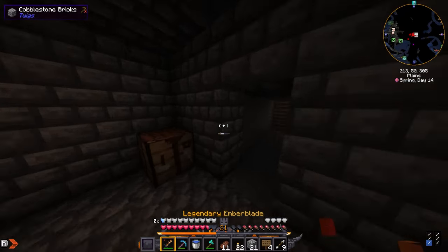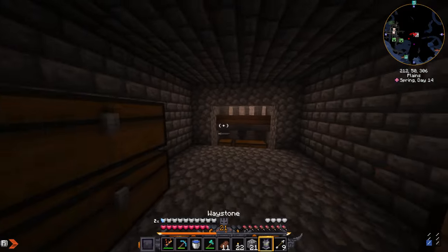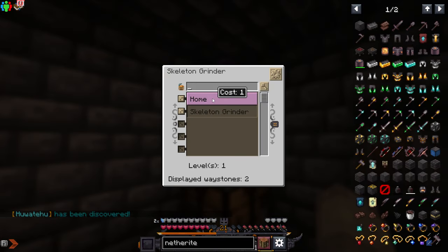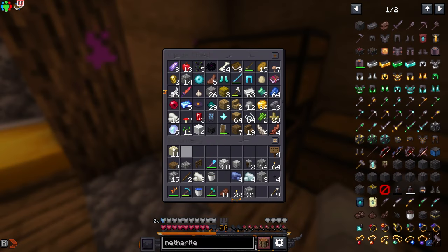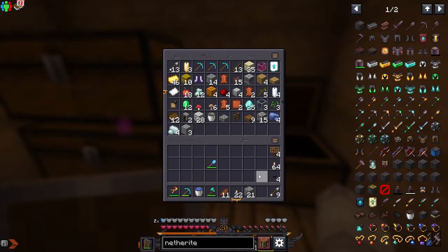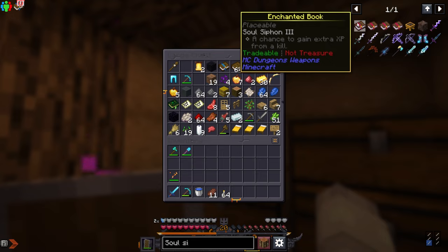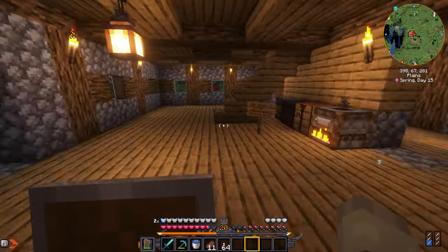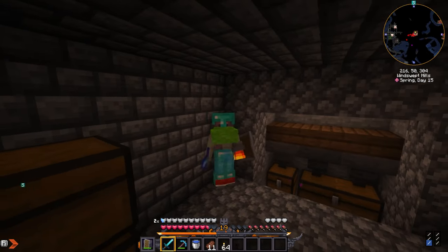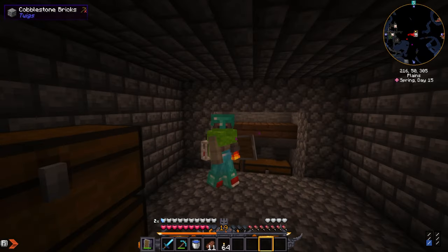I'm definitely gonna use a different weapon because this one's gonna be annoying. I have a waystone so let me go ahead and place this down — I'll call it 'Skeleton Grinder.' Now we can go back home with levels. I'm going to use a soul siphon sword because it gives extra XP when you kill a mob. I'm gonna grind for a bit and once I get enough levels I'll go on an enchantment spree with my diamond pickaxe to get Fortune 3.